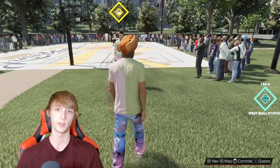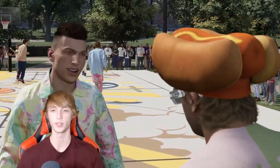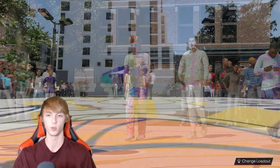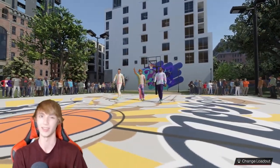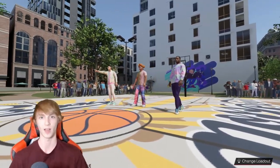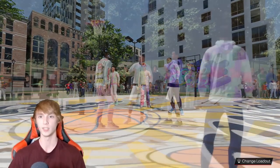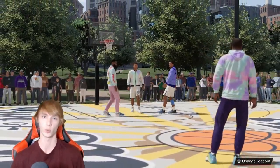So head over to one of these different courts. I'm going to go over to the Tyler Hero one right here and I'll show you guys what we can do in order to get these defensive badge points. Pretty much you're going to talk to Tyler Hero and he's going to hop into a game with you. After you play a game first against Tyler Hero, that counts towards your badge points as well. Then you guys unlock five more games that you guys can play with Tyler Hero. The difficulty is really low.